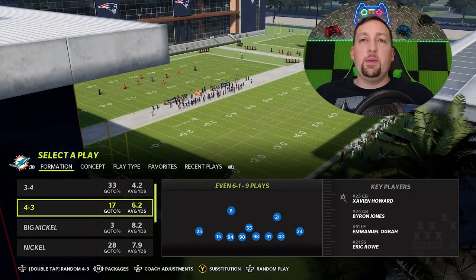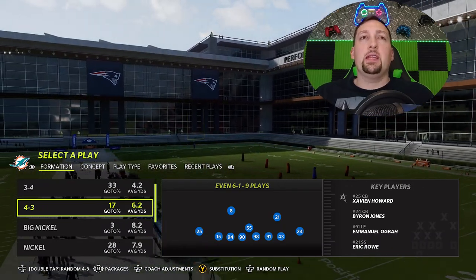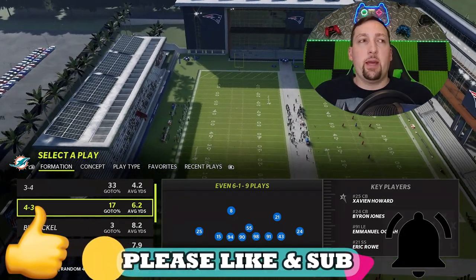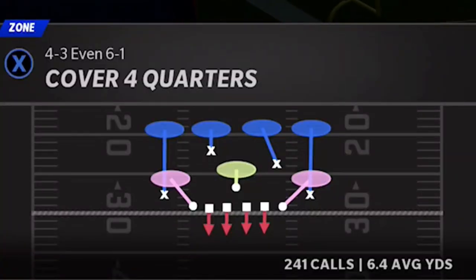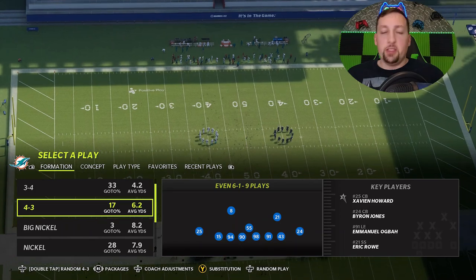The Even Six-One has been one of my favorite formations probably since Madden 21, which I think was the first year they put it in the game. Lately it's become a pro favorite — pro players are using this formation a lot more, though they still don't use the setup that I use. The play I'm going to show you is the Cover Four Quarters, and there's something you can do in your coaching adjustments to make this play even better.